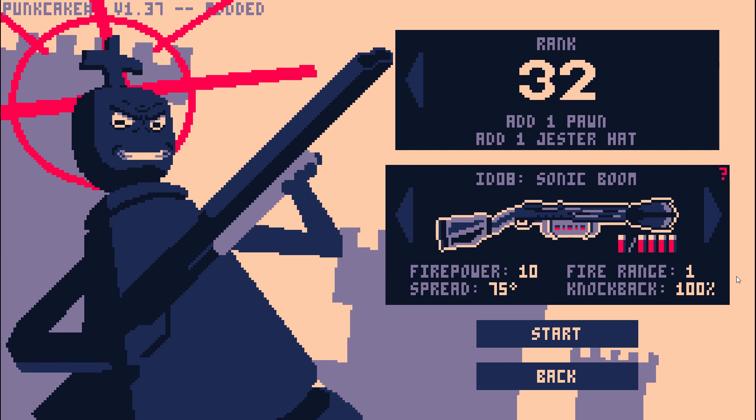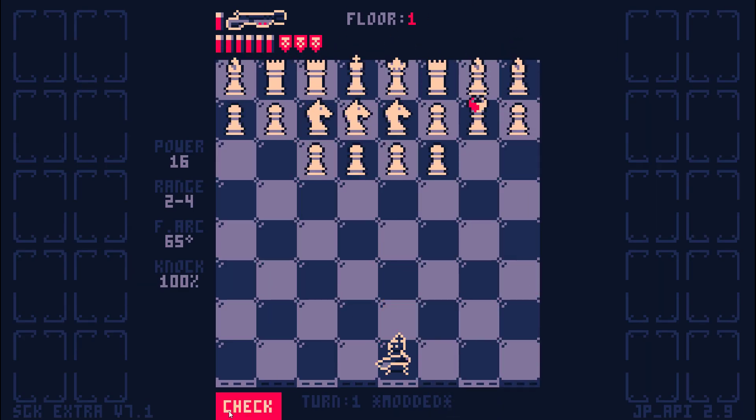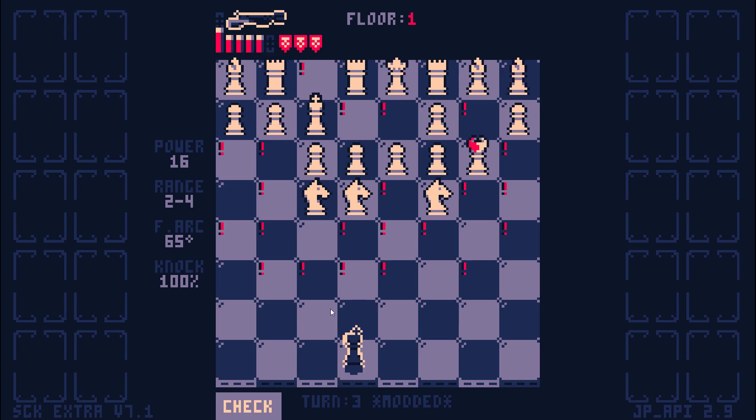Hello everyone, Mycerang here. There's more climbing to do, so we're gonna switch back to the sonic boom. The traits give it plus four firepower and the caltrop's effects. It's pretty strong. We'll be able to one-shot multiple pieces at once. Look at that — we have 16 firepower.